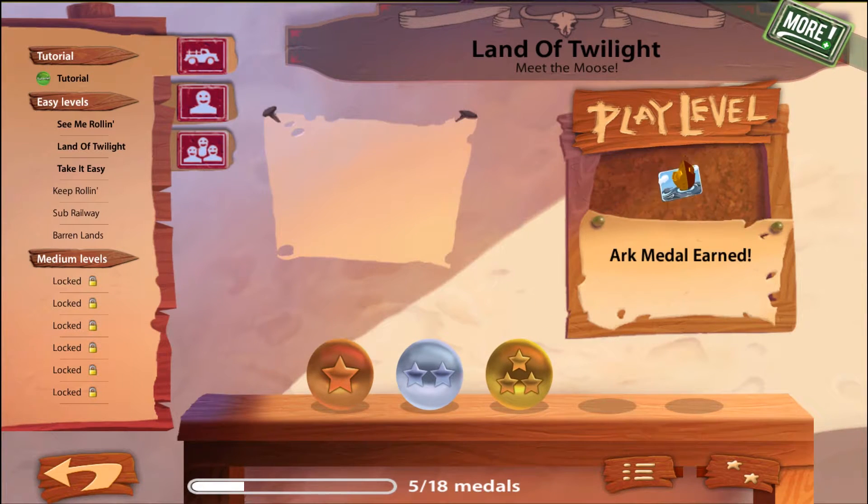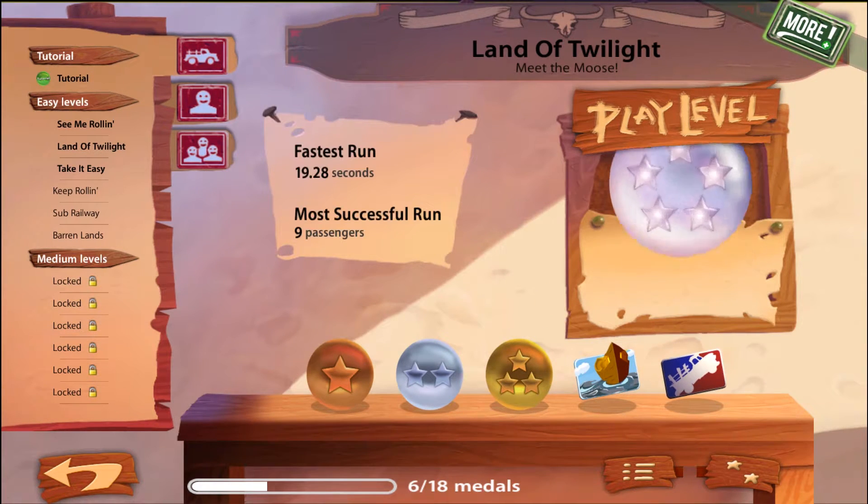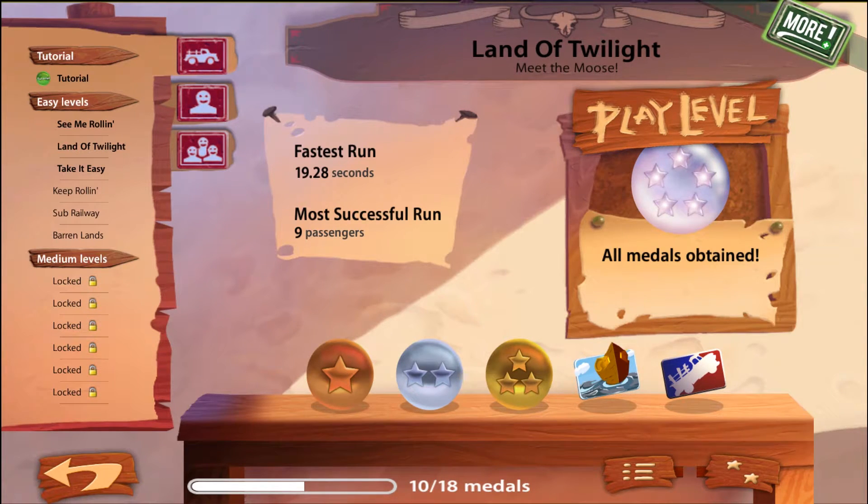Silver, gold — I'm good as long as I get gold. Oh shit, we got them all even without the fuzzy dude. Cool. Next level — 'Take it Easy.'